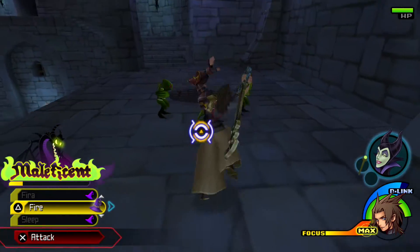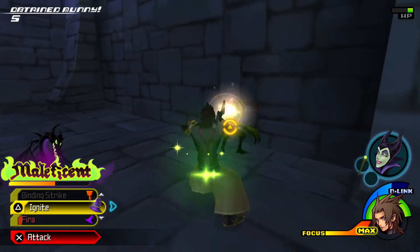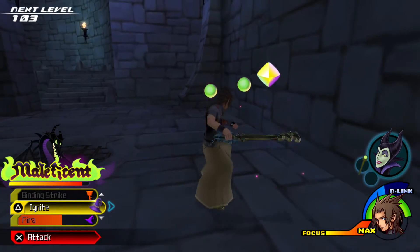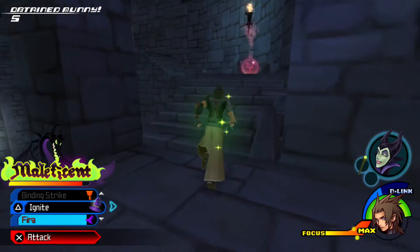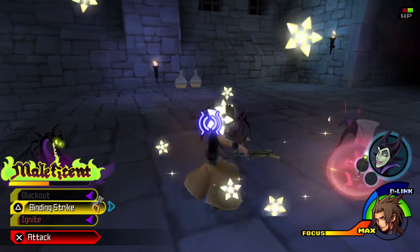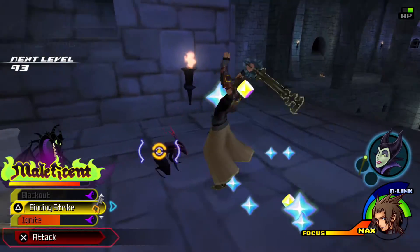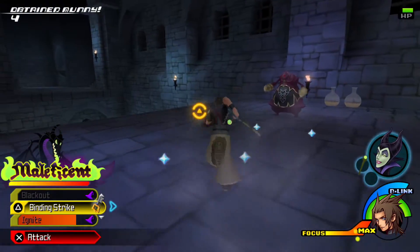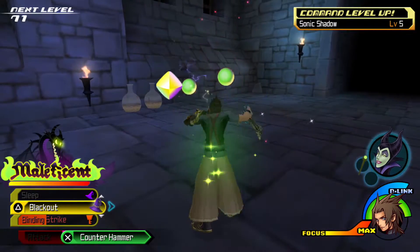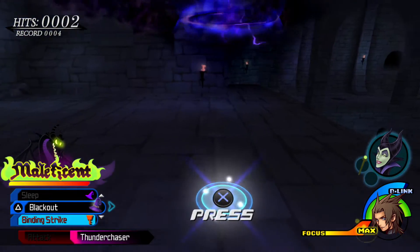We got a star, so we'll just keep going and see if we can get lucky and hit another one. It is worth noting that while we're in D-links, all the CP we're getting is still going towards the commands in our deck. You don't have to worry about not getting experience for your commands by using D-links, which is nice. Counter Hammer is awfully powerful.